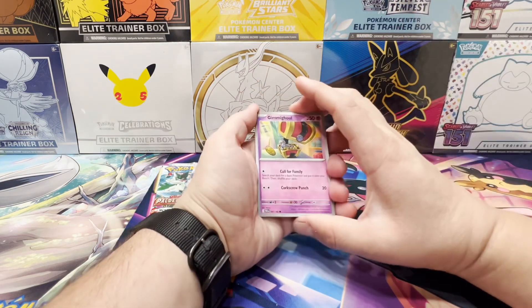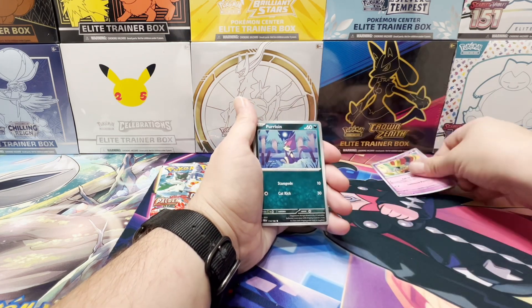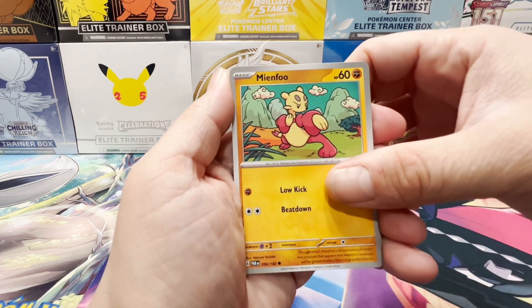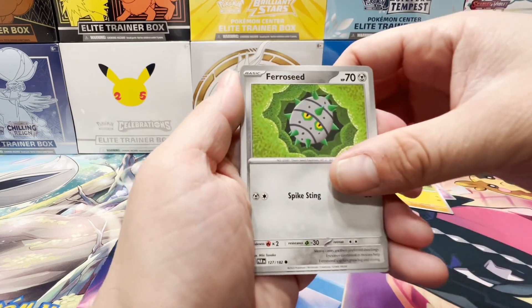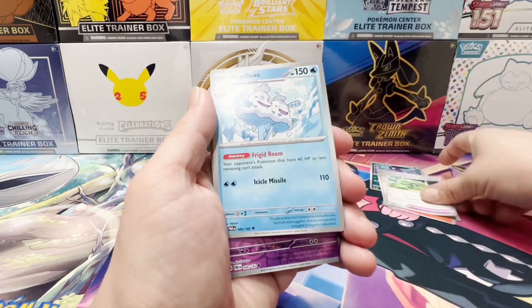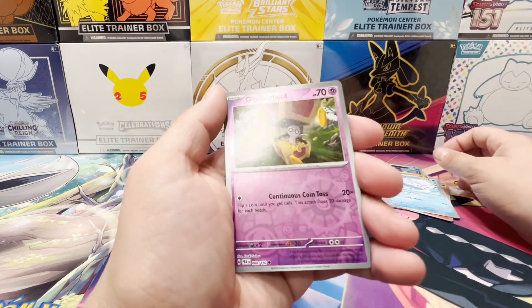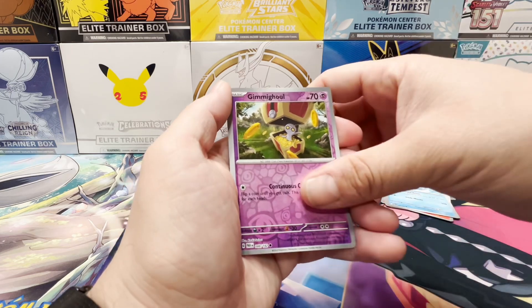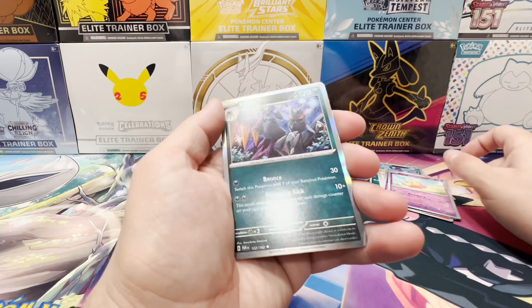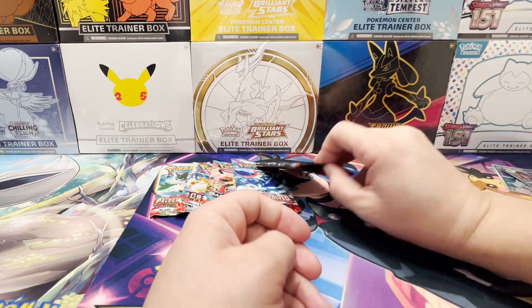No card trick. I just got done opening some Sword and Shield and want to do that card trick. Purloin. Minfoo. Forretress. Koraidon. Technical Machine Evolution. Veinlux. Ice Cream Cones. Grimmighoul. Brute Bonnet reverse. Floodle. And a holo Low Kick — that is the better end of what you can get in a pack. That is Paradox Rift.